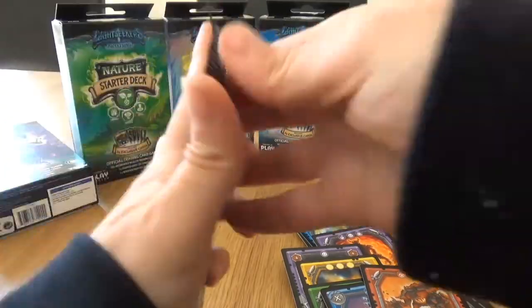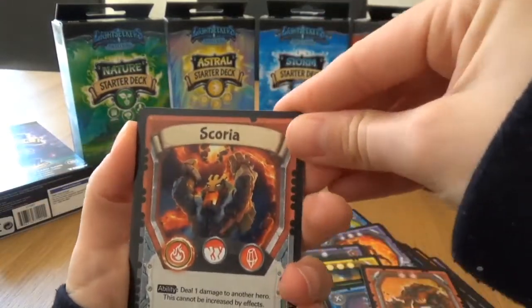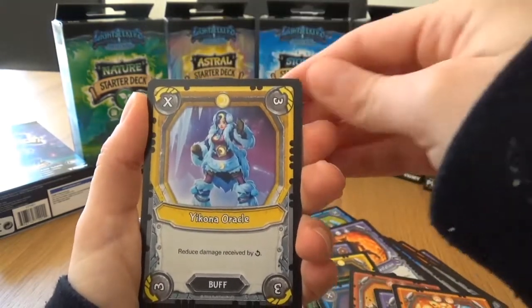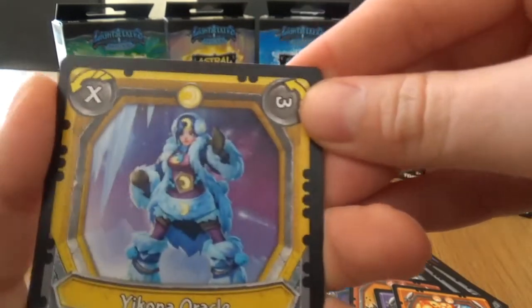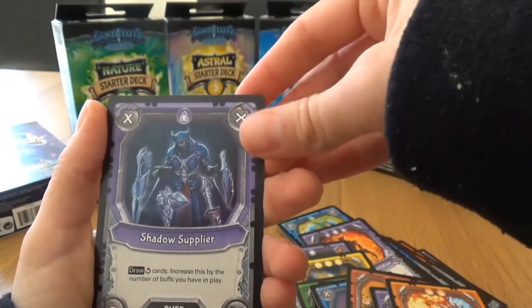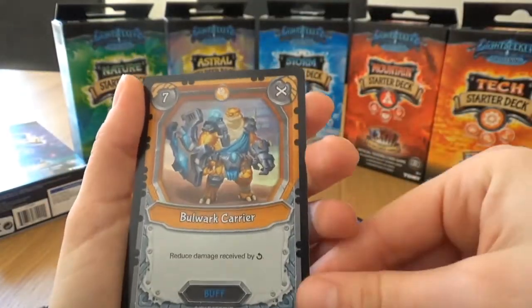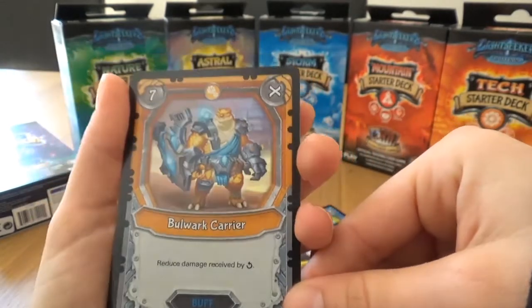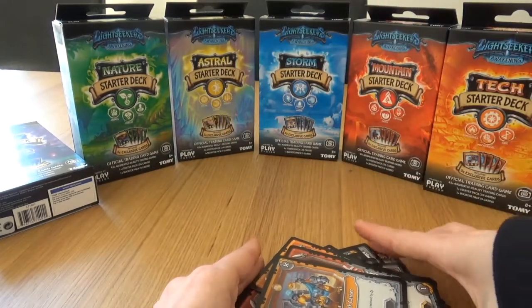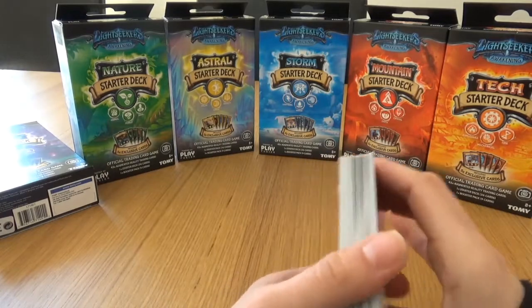And our last pack. We have Scoria, Shadow Puppet, Steel Fortification, Overwhelming Blast, Yekona Oracle - she's pretty and I'm pretty sure she's in the Astral deck - Shadow Supplier, so dark and cool, Crushing Blow, Alchemy Lab, and Bulwark Carrier - another tech. So these are really cool, and I'm going to have to go through these, sort them into orders, and see if I can expand any of these starter decks. Not quite enough to build a new one, although maybe I do have enough - we shall see.